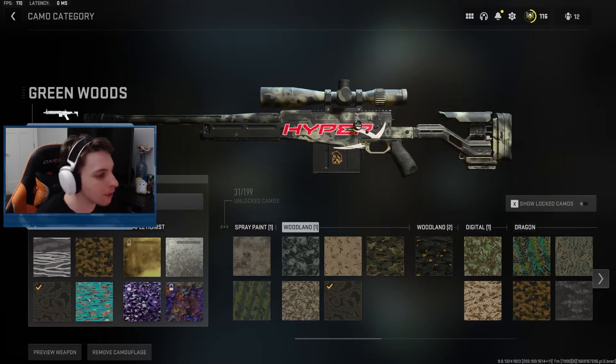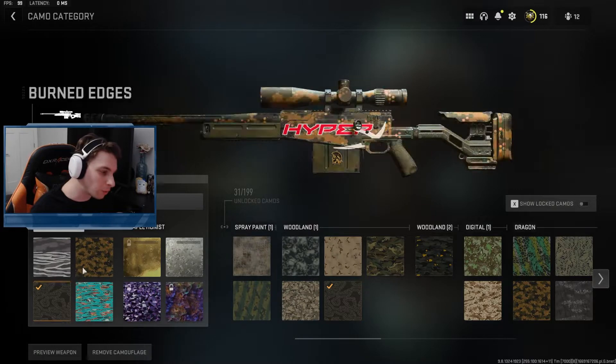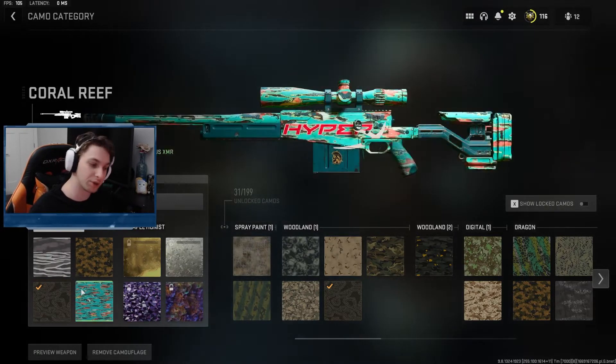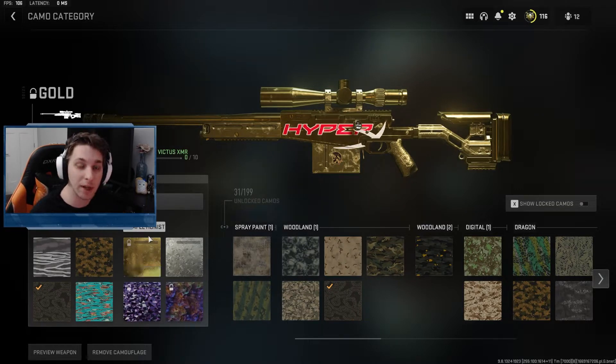What's going on YouTube, today we're going to be working on the Victus XMR sniper rifle trying to get this thing gold. I fell in love with this thing instantly. We already got all four of the primary camo challenges for this gun, so we're only working on the three kills without dying 10 times, and I am so excited to get into this.